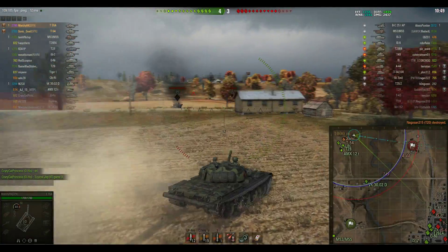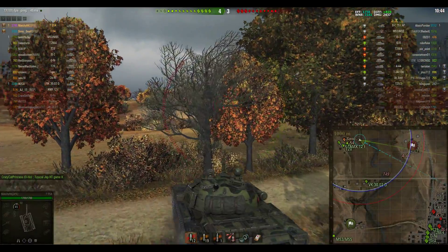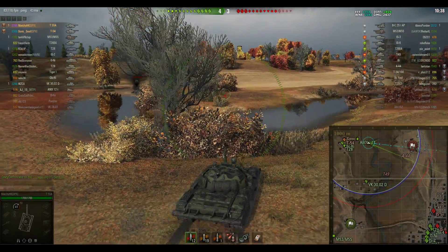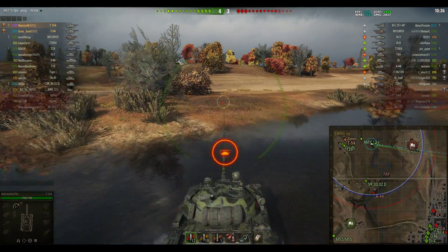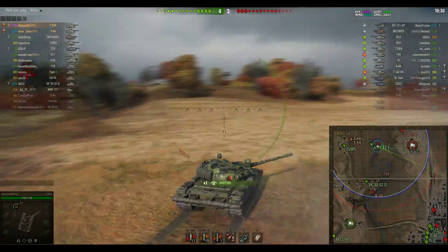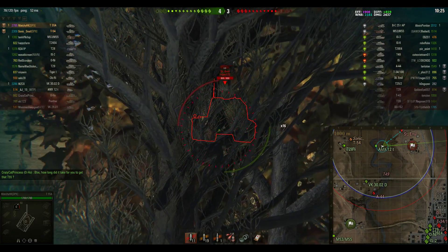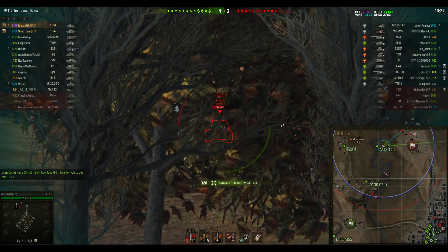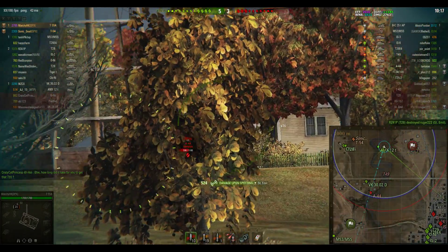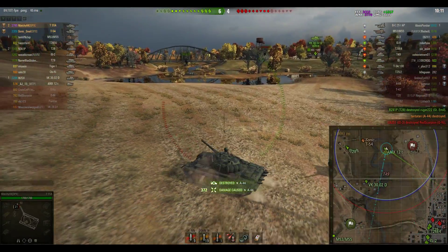Someone's shooting Matchy so he throws a blind shot into the bushes. Crazy Cat Princess in his O-Ho doesn't look too happy about getting killed in his tier 8 heavy tank. Matchy sees the low profile of the A-44 and puts a clutch shot in but it doesn't quite land. Now it's that lightly armoured Saint Emil — it'll be money for jam if he can keep shooting it, but the T-28 kills him. They're still up by two tanks, and Matchy picks up his second kill by getting rid of the A-44.